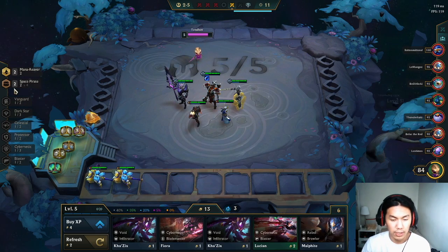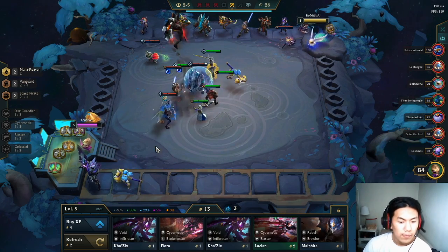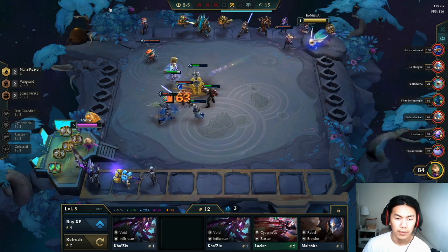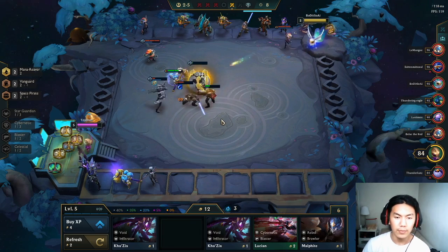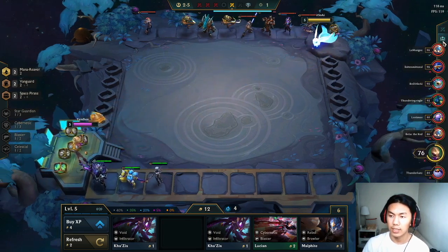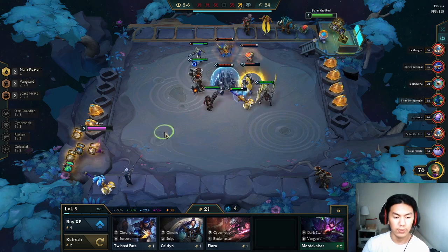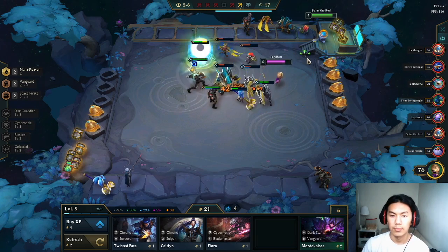I'll put Casting in for the mana reaver and sell the other unit. My Darius does no damage right now but it's okay — waiting for Rabadon's. Looks like he's going Rebels — yes he is. I really want to use my items. Next round I'm gonna get a good amount of items, maybe three items.